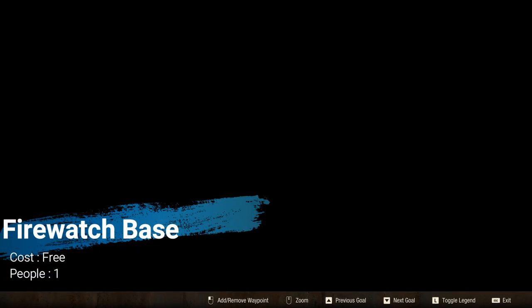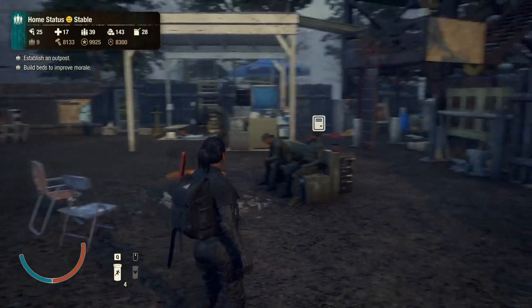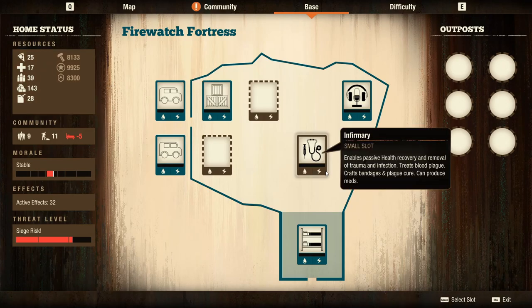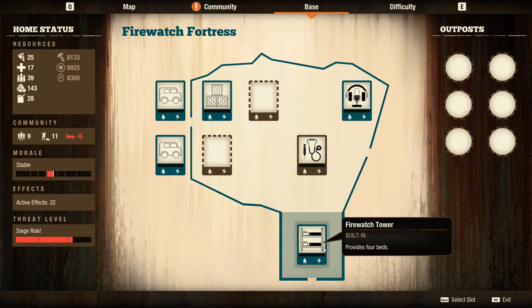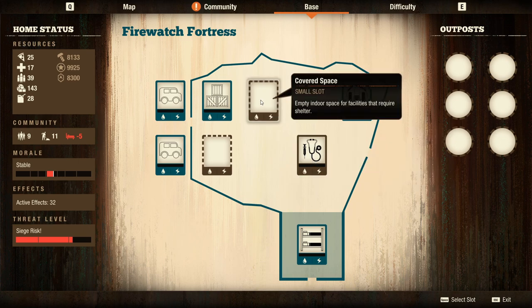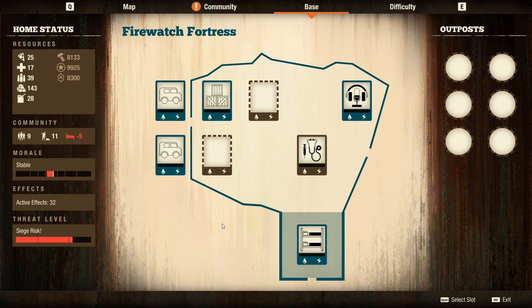The first base we'll be looking at is the Fire Watch base — the one you start at when you first start the game. It's a decent starter base, enough to get by, but I believe it is underpowered compared to the other starter bases. It's lacking the extra set of beds and the kitchen that the other starter bases have.